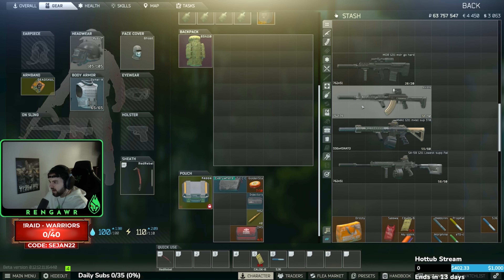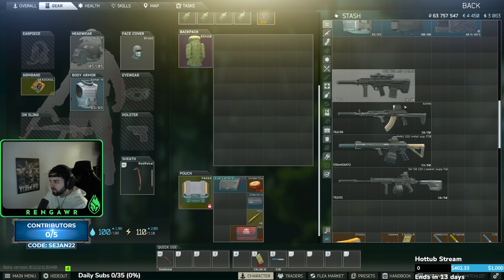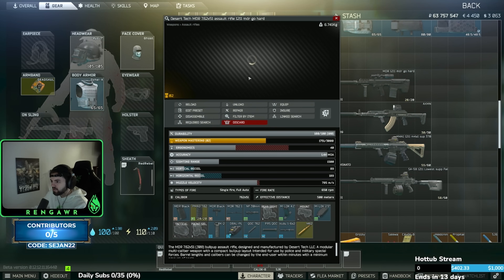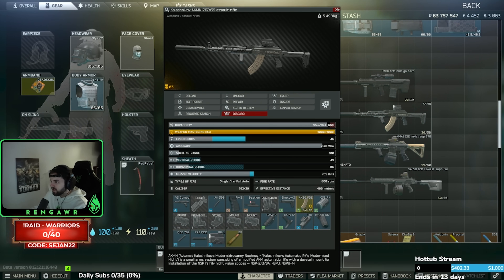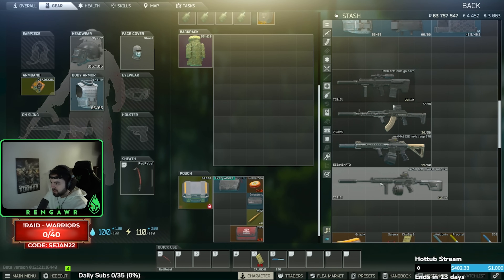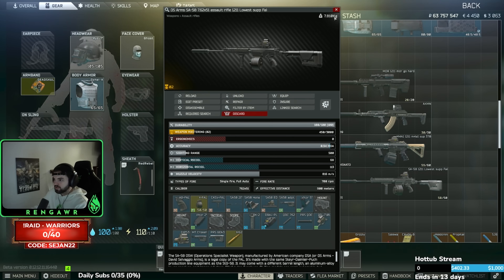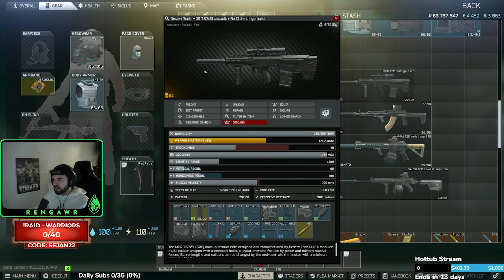For guns, use whatever metagun you're comfortable with — the meta changes every wipe. I prefer MDRs as my main gun for the Guide personally. 7.62 AKs are always good, M4s are usually pretty good wipe to wipe, and the FAL can be good depending on the wipe. All my builds are up to date in my Discord — link in the description. I'll leave my current MDR build at the top so you can watch it in action.